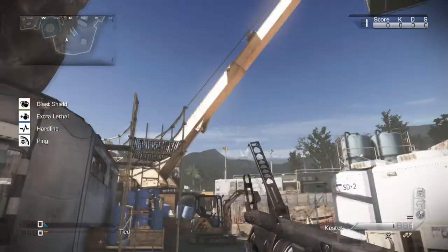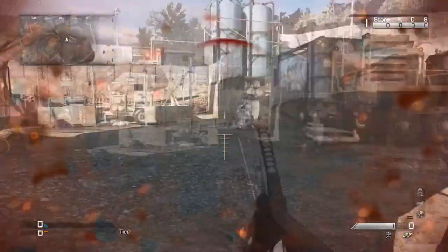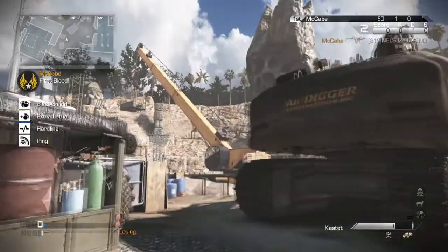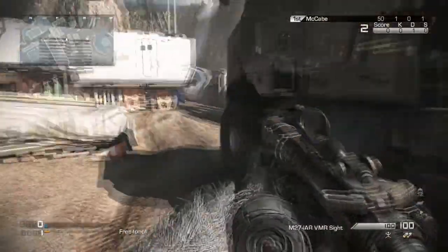What's up guys, it's the legend. In this video I'm going to show you guys how to get the Venom X weapon from Extinction on a normal multiplayer match. All you gotta do is go to this crane right here and use an explosive and hit all three parts or sections of the crane, and then it will lower it.